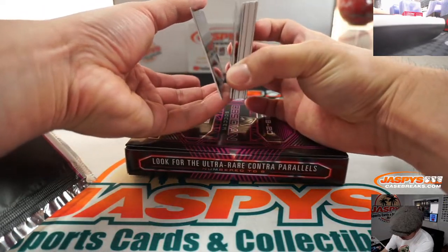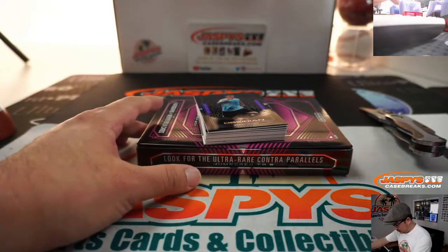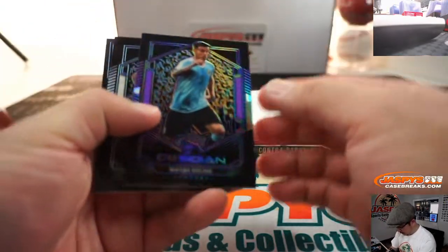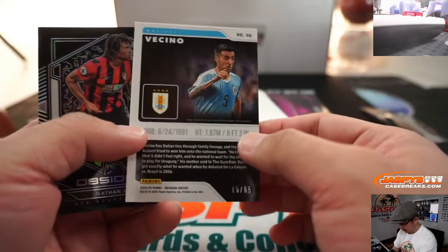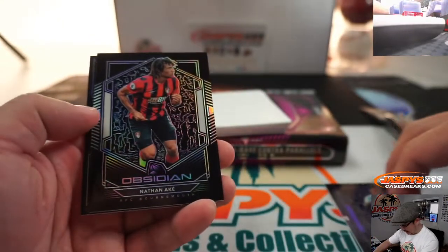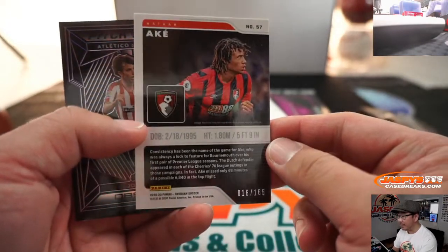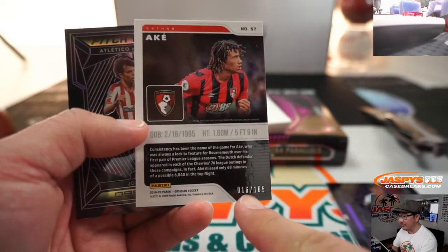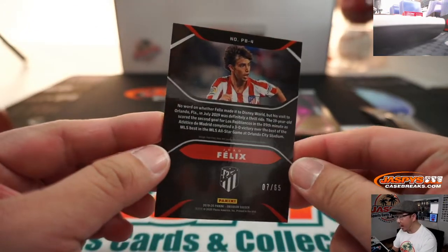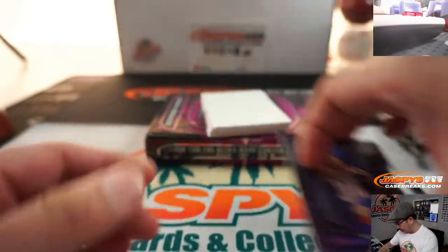So I think that's an autograph, right? Oh, that's an autograph there too. We've got Matthias Vecino, 15 out of 65 — that'll go to Alex, number 5. Nathan Akay, 16 out of 165 — that'll go to 6, that'll be for Brandon. And we've got Joao Felix, 7 out of 65 — that'll go to Freddy and number 7.